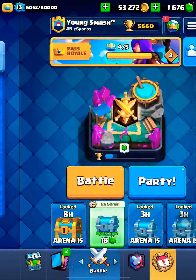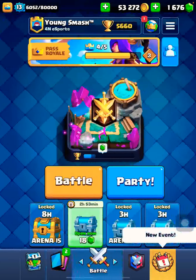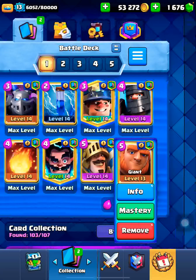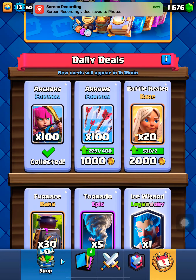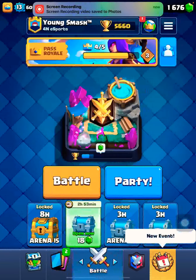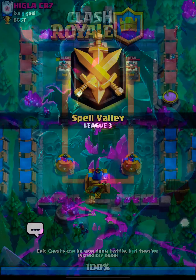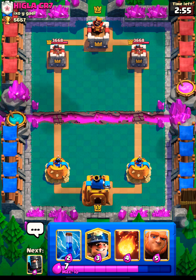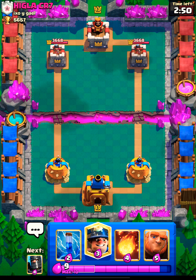Hey, what's going on everyone, welcome to the channel. In today's episode I'll be going in ladder with this giant double prince deck. We're just gonna see if we can get some wins. I'm playing after like 19 days on this account, currently at 5660 trophies. We'll try to get to 5750, maybe 5800 if we're lucky. Here we go — starting hand we have a giant and a zap.